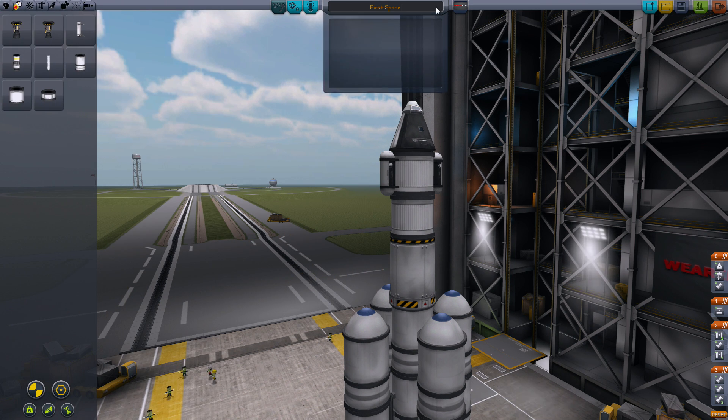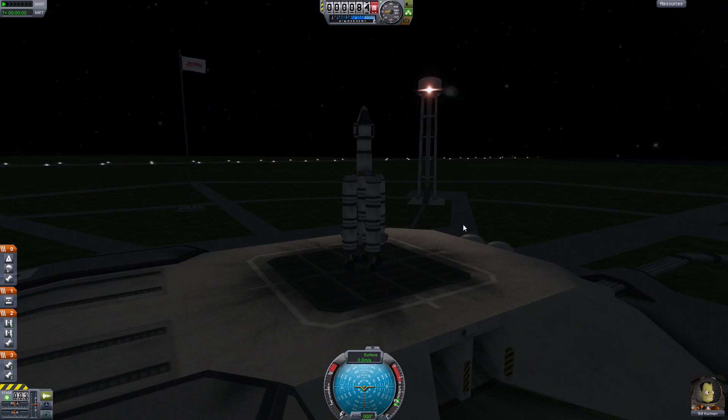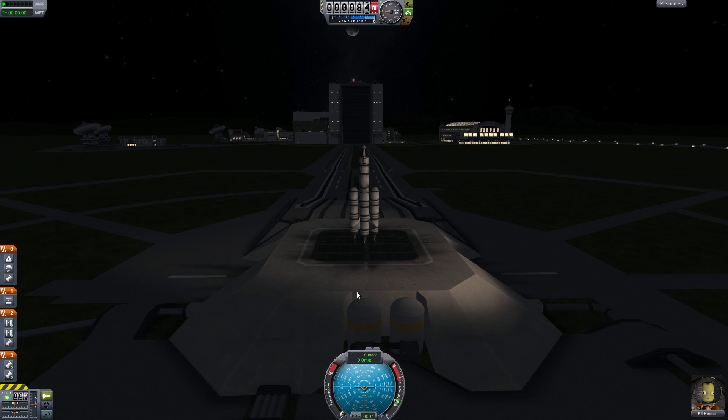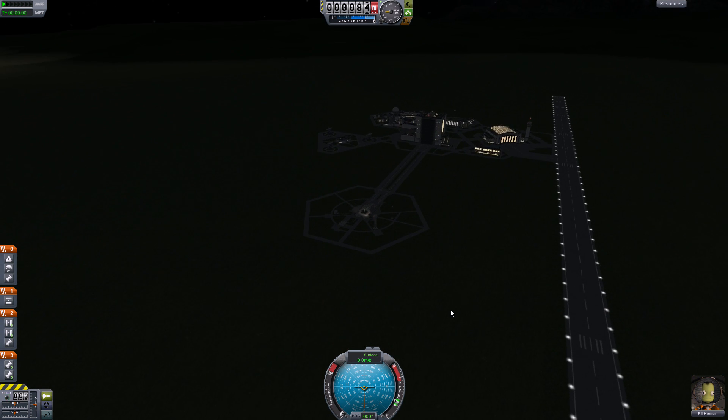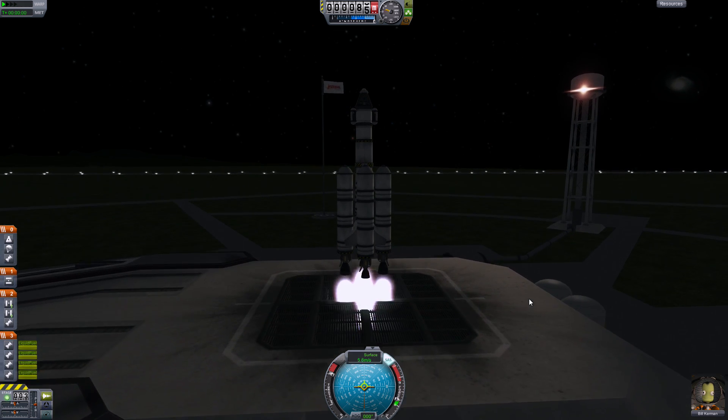We can switch out our pilot - today it's Bill's turn to go into space. Let's call this 'Moon Flyby' and launch. I really like the new career series, and the game still runs pretty smoothly. I really like the night lights that are now included, which makes the launch platform lit up at night - the whole complex looks great with all the lights.